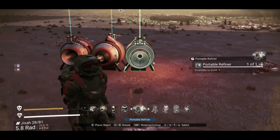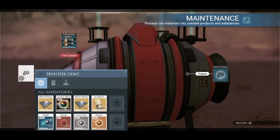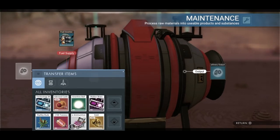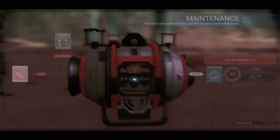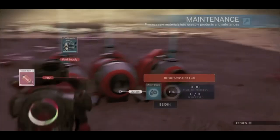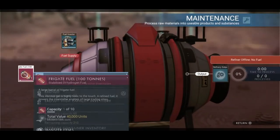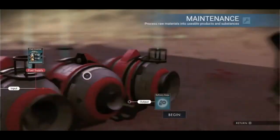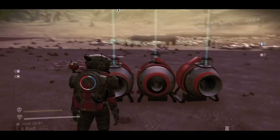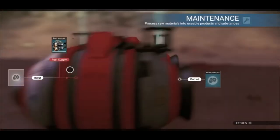Open the middle refiner and add the item you want to duplicate in the input slot. I'm duplicating my frigate fuel — 100 tons — right here. Then open the two other refiners: frigate fuel is in both. Open the middle one, grab the frigate fuel, close it, open it again and it's there again. Repeat as many times as you want. If it's not working or the item keeps disappearing, just pick up all the refiners and try again — that usually fixes it.